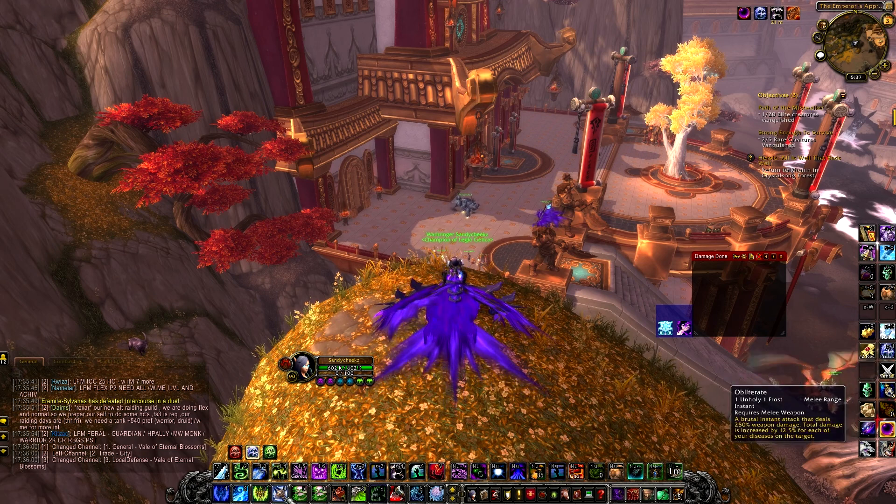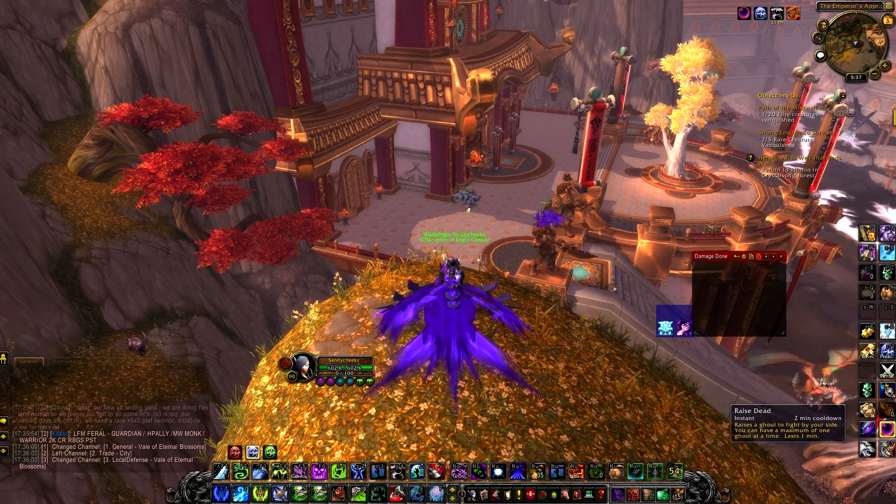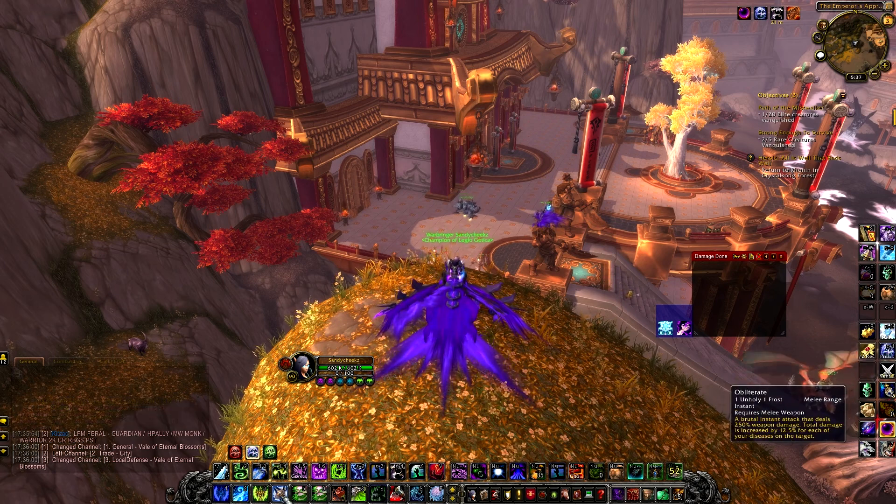Obliterate also works with this spec and will do a tiny bit more damage than Howling Blast, so if you've got a spare Unholy Rune and a spare Frost Rune, bear in mind Killing Machine should not be used with Obliterate — do not use Killing Machine and Obliterate together, although sometimes it'll proc as you press it, which is unfortunate and unavoidable. You'll also use Obliterate to get rid of more Unholy Runes to help your Blood Tap conversion into Death Runes.